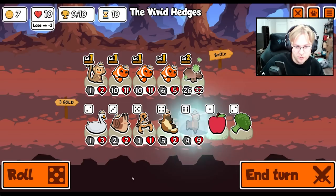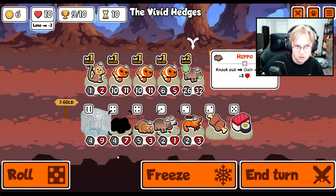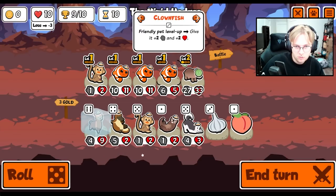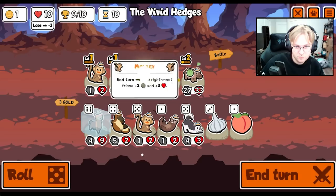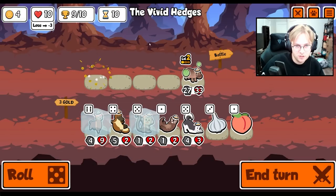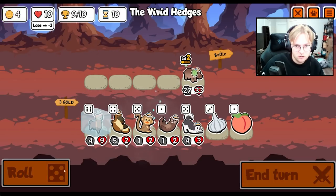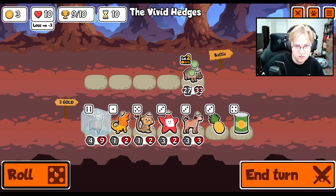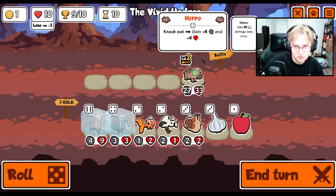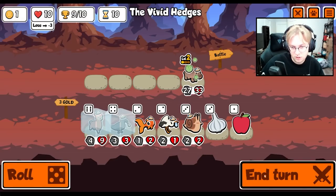We freeze the alpaca. There's another hippo. We have to get rid of everything because this is turn 10. Do we win with a 27/33 hippo? Flawless.